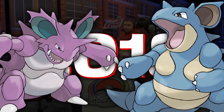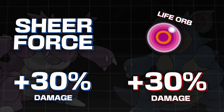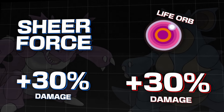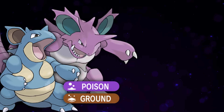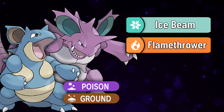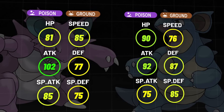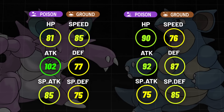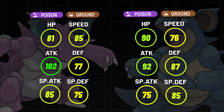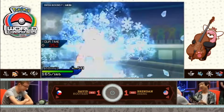In 2018, Nidoking and Nidoqueen were relatively popular special attackers. They both relied on the Sheer Force Life Orb combination to deal devastating damage. Their Poison and Ground-type STAB, combined with powerful coverage moves like Ice Beam and Flamethrower, made them great for dealing with a multitude of powerful threats like Tapu Fini, Salamence, and Ferrothorn. Nidoking offered a little more damage and was faster, while Nidoqueen was slightly bulkier and slower. Nidoking had slightly more results, but Nidoqueen had the most impressive one — top-cutting Worlds in the hands of Brendan Zhang.